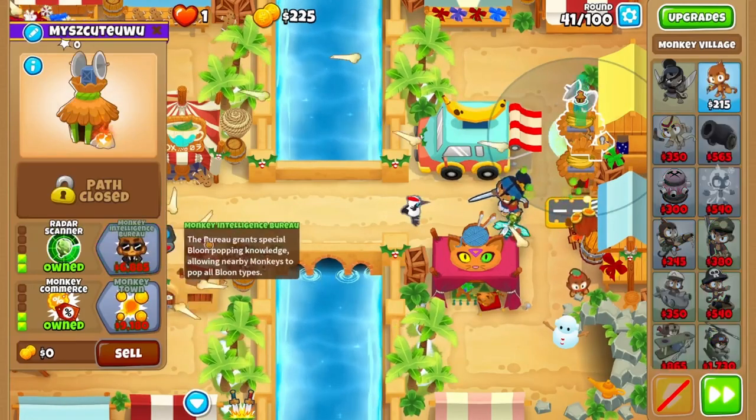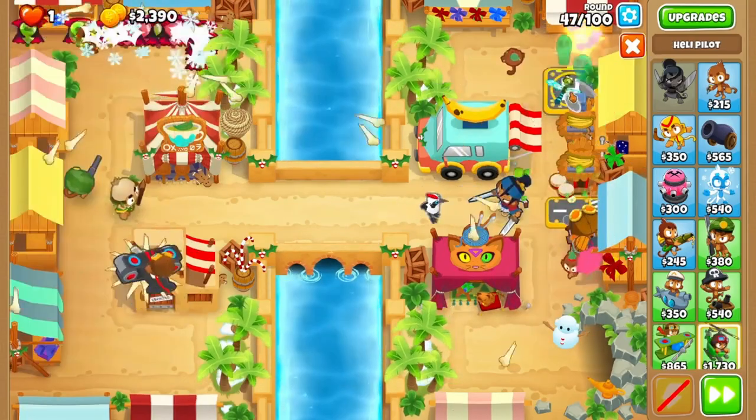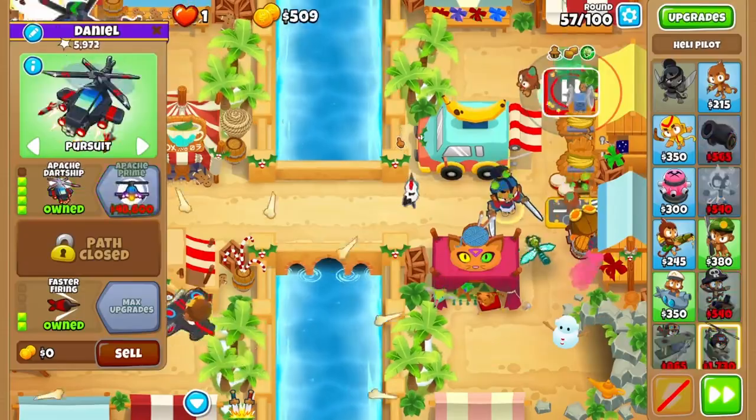Past round 40, first upgrade your top village to radar scanner, then upgrade your alchemist to a 420. Grab a heli above both villages and upgrade it to 302, then 402 when you can afford it.